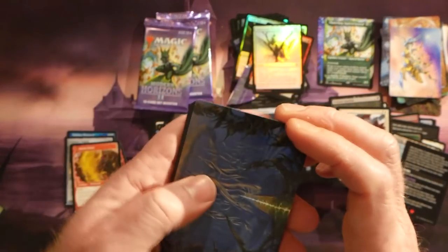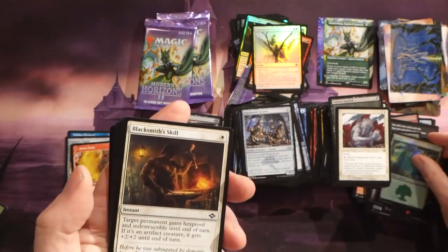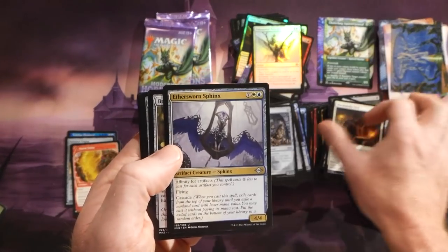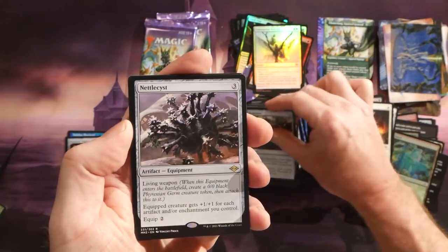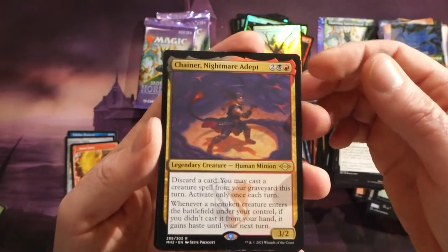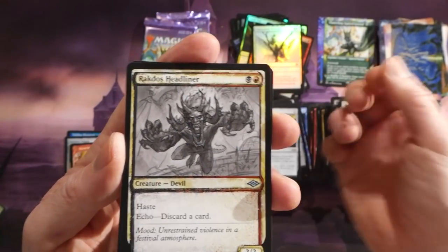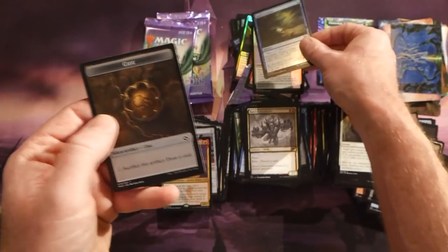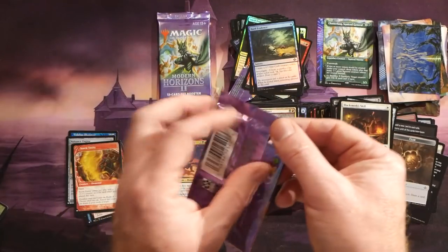Another art card — pretty amazing — and a foil Forest. We have Brainstone, a Nettle Cyst, a Chainer Nightmare Adept, a Rakdos Headliner, a foil Hard Evidence, and a Clue token.